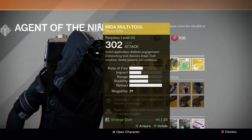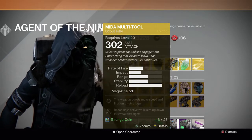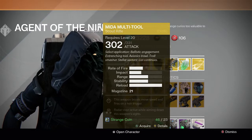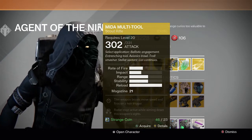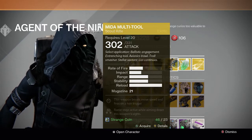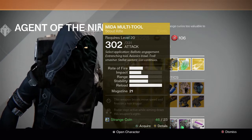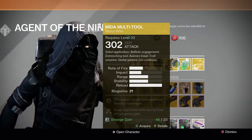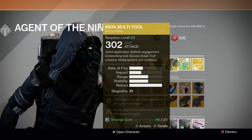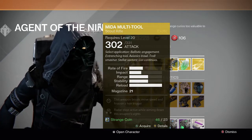For the gun, we have the MIDA Multi-Tool. I believe he sold this maybe once before but he brought it back. Really good scout rifle — this weapon boosts move speed, fires on a hair trigger, and radar stays active while aiming down sights. You can move pretty quickly with this gun. It's really good in the Crota's End section as well — you can go through the lamps pretty quickly with this gun. Also not bad in PvP. I recommend this if you want to try out a new scout rifle.